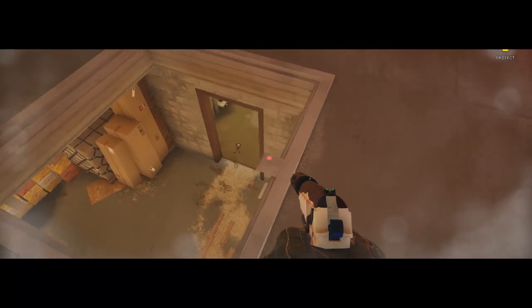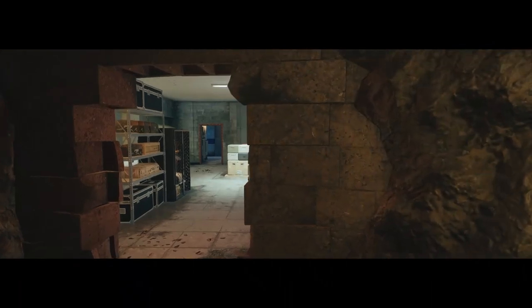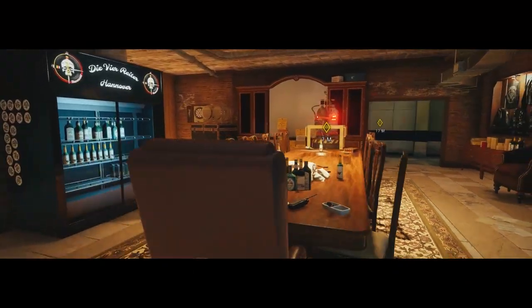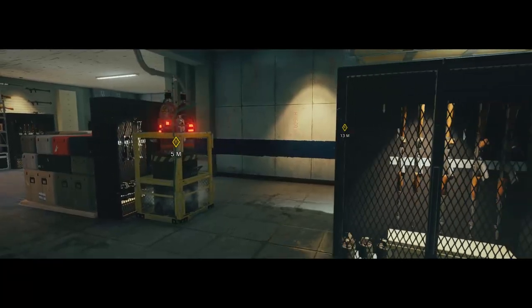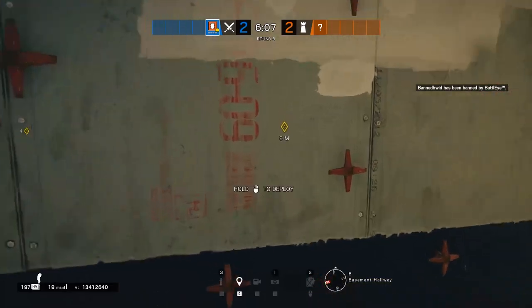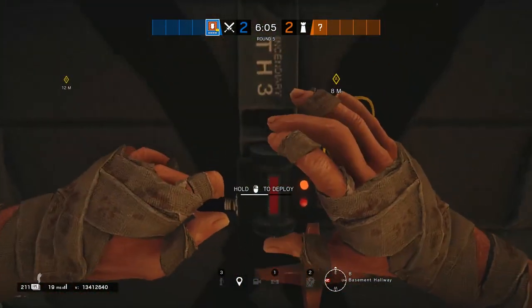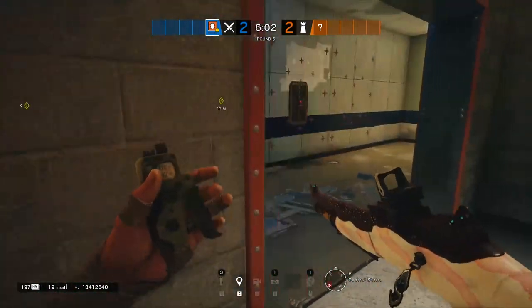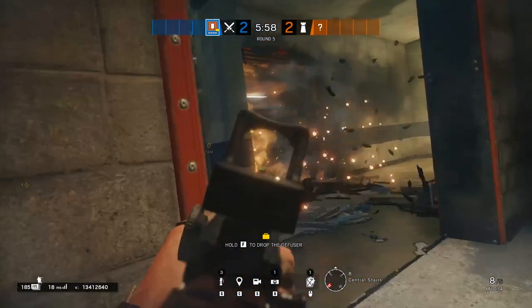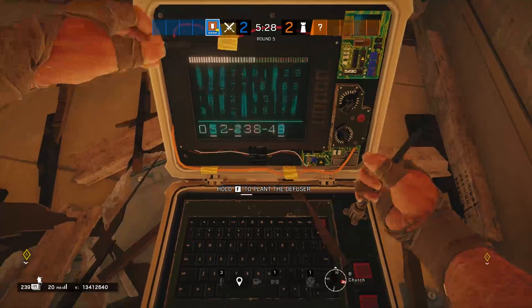Hopefully this will be a useful tool and if you have any additions to the strategies then do please leave a comment below. This video we're going to be looking at attacking the church bombsite of the Armory Church Defense on Clubhouse. Your end objective in this strategy is going to be opening the west wall into church and planting behind the black box, but in order to get to that point we're going to have to accomplish some initial objectives in prepping the map so you can safely execute the push.